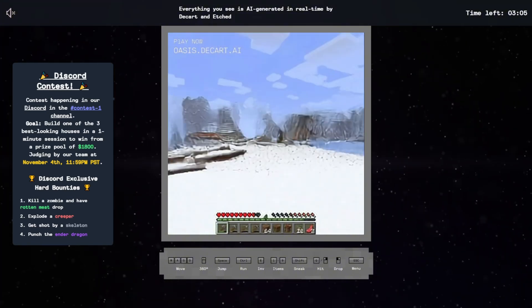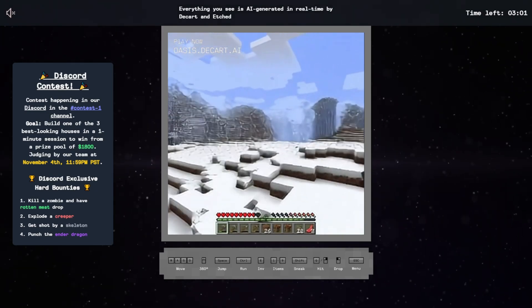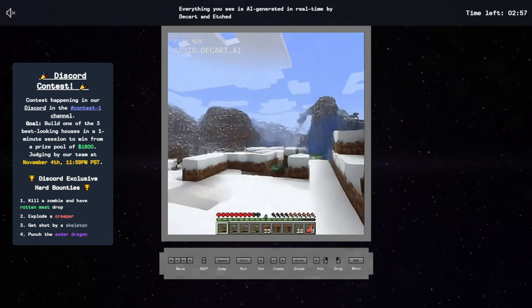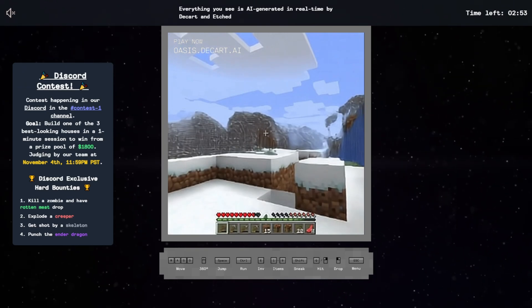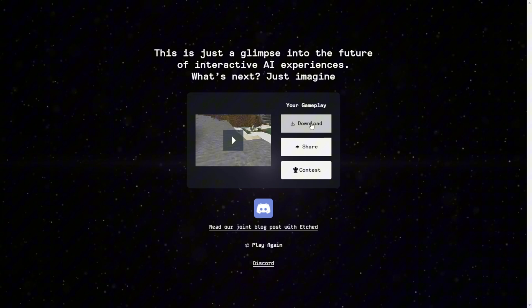While it's not the high quality or high resolution video game experience you might be used to, this is a significant step forward in using generative AI to create game worlds without gaming engines. That's it for this quick demo. After finishing your journey in this game demo, you can download your gameplay if you'd like.